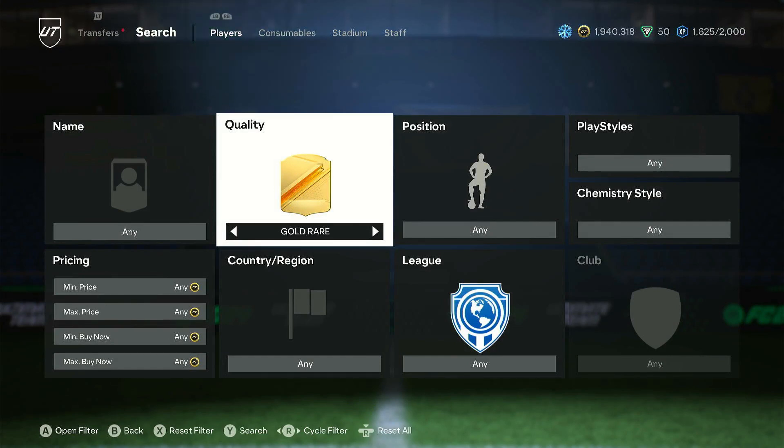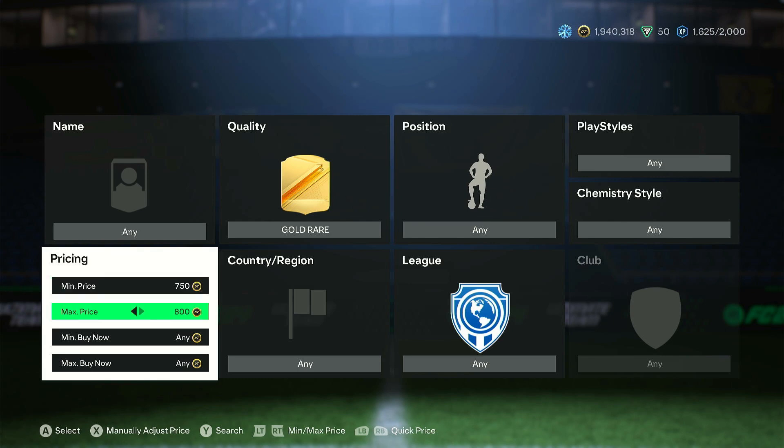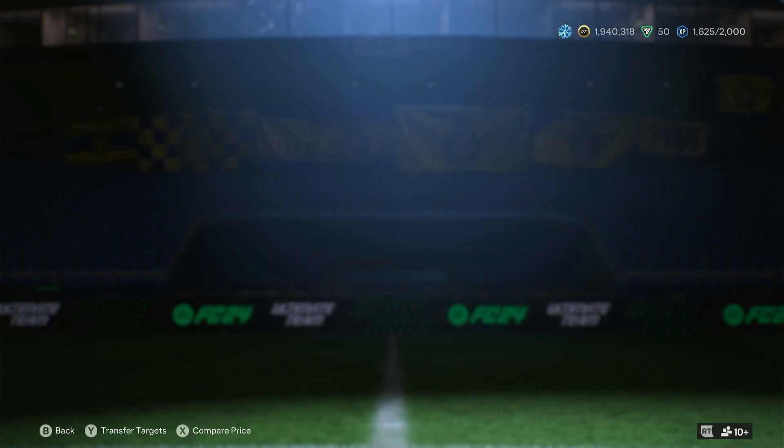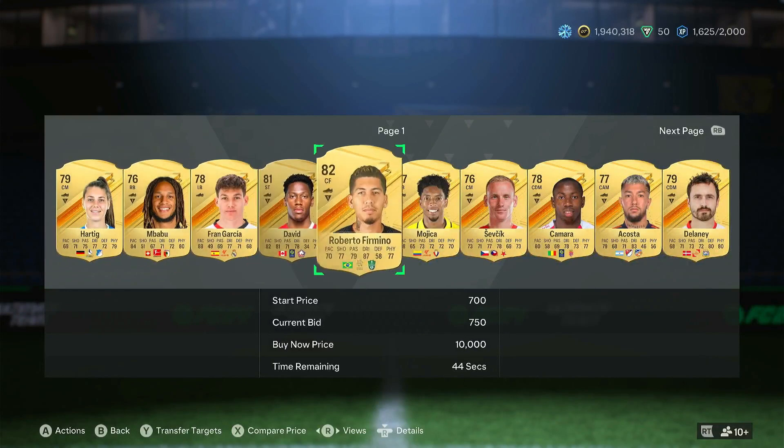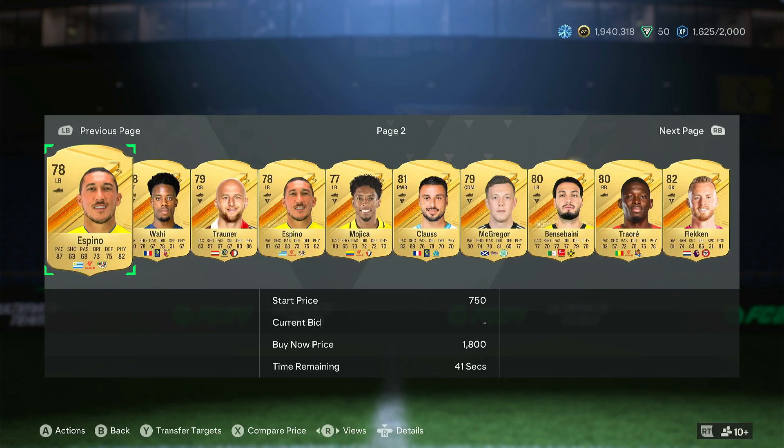It's so easy to make coins with this filter. The more cards you have lazy selling, the more profit you make. If you have 50 cards lazy selling and you're making around 400 to 500 coins each, the profit adds up quickly. With 10 cards selling, profit is around 4,000 coins. With 50 cards it's much better, and with 100 cards you double your coins every time they sell. The filter is 750–800 minimum and 900 buy now.